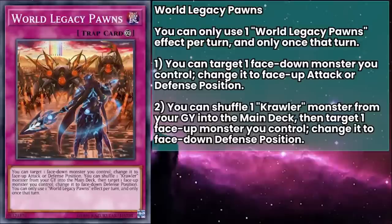World Legacy Pawns is a continuous trap that lets you target a face-down defense position monster you control and change it to face-up attack or defense position — an absolute godsend for this deck. You can flip up your monster in response to removal to get all of the benefits, or just flip them up to get their effect as needed. You can also shuffle a Crawler monster from your grave into your main deck — so no recycling Links — then target a face-up monster you control and change it to face-down defense position, letting you reset your Crawlers for more effects or dodge stuff like Effect Veiler. You can only use one effect per turn. You want to see this as early as possible because it makes your deck a lot more proactive and lets you combo even more with Soma. The second effect can also be used to flip down Soma, because once you flip it back up, all of its levels come back so you can use the effect again.